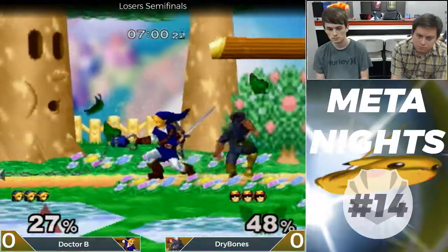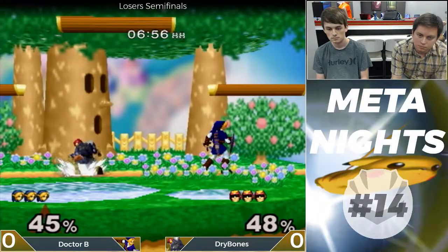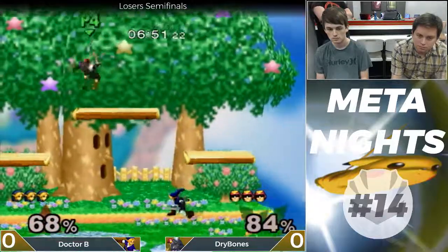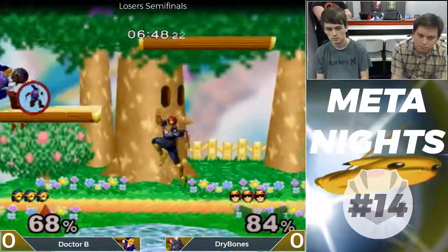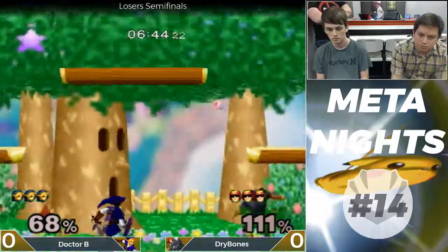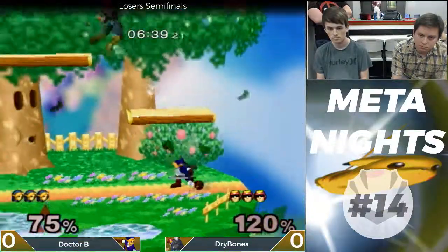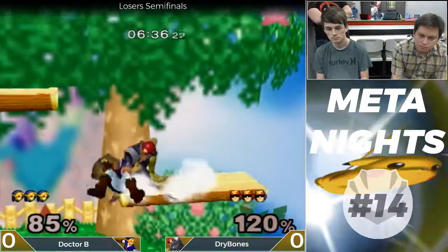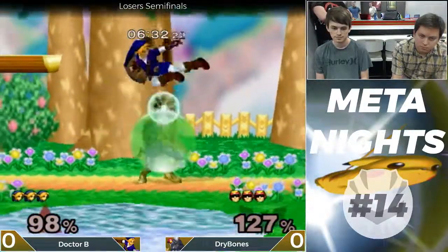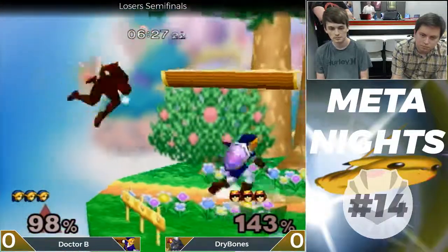Seems like the plan of attack against Link is to basically play kind of patient — try to bait out some hasty moves that don't work really well, and then just capitalize off of him. Because he's got some really good tools for poking from a pretty far distance: he can throw bombs, boomerangs, arrows. And if you get up too close and start shield pressuring him, he can just up-B you out of shield. That's really good.